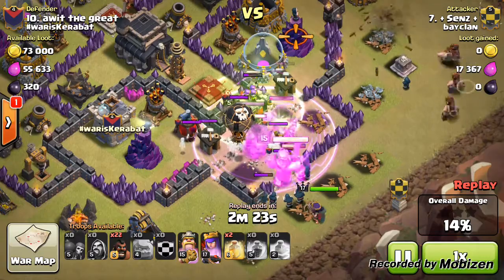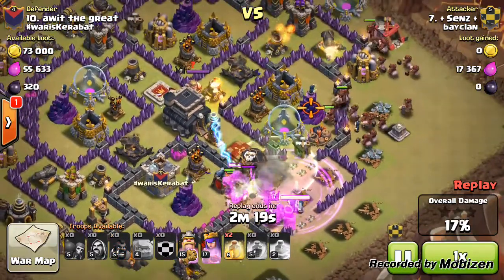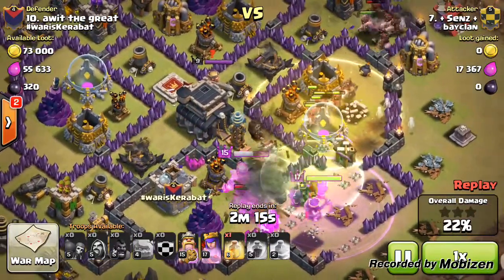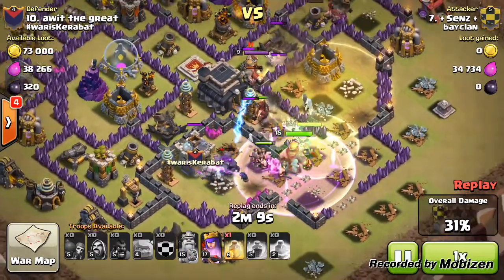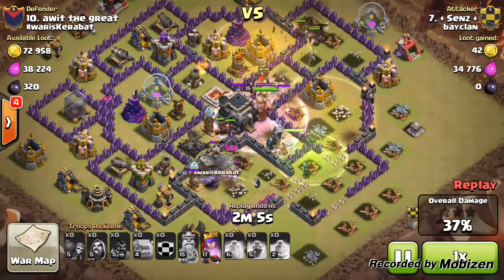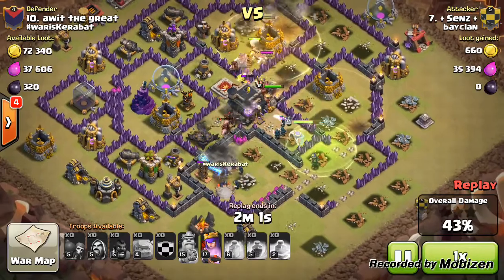Sends is carrying only two heal spells for those hogs and doesn't waste any time placing them down, as the queen and clan castle troops are already distracted. A giant bomb triggered straight away, but he was quick to put that heal down so any splash damage structure was not going to affect them, then he places his second heal down.